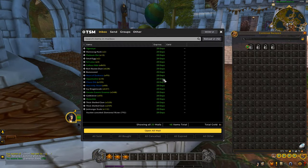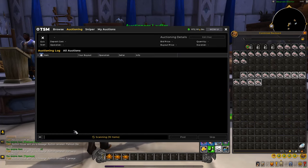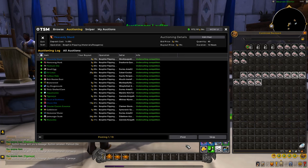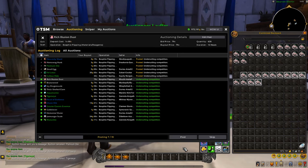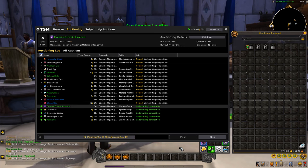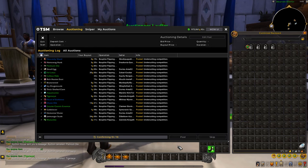Once we've cancelled all the ones we've been undercut on, we run over to the mailbox and repost them back up on the auction house with TSM. Back in the auction house, just click Run Post again to repost all the items. Then I like to go back to Point Blank Sniper and run the sniper again to see if we can buy more items. Sometimes you come across people posting materials way below market value — say the market value is 10 gold and someone posts for 5 gold, half the price of the next cheapest listing.